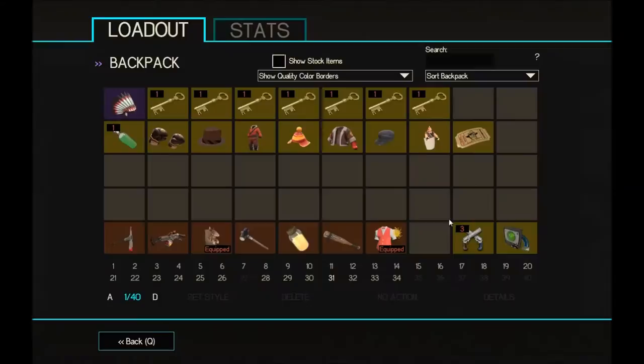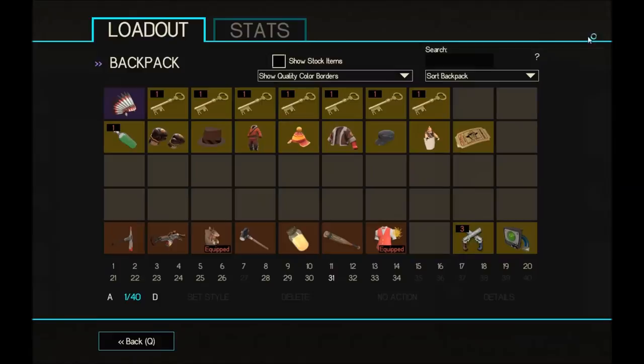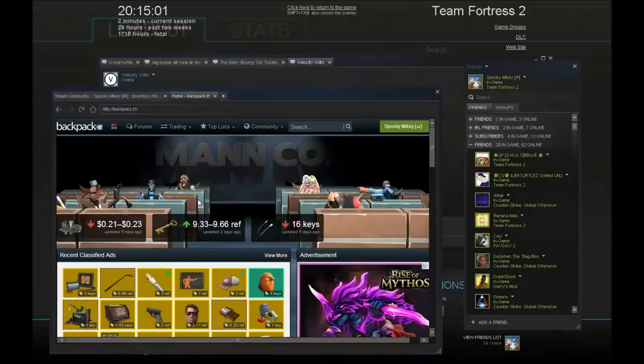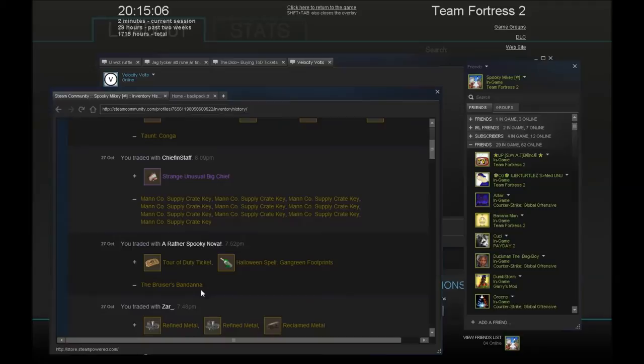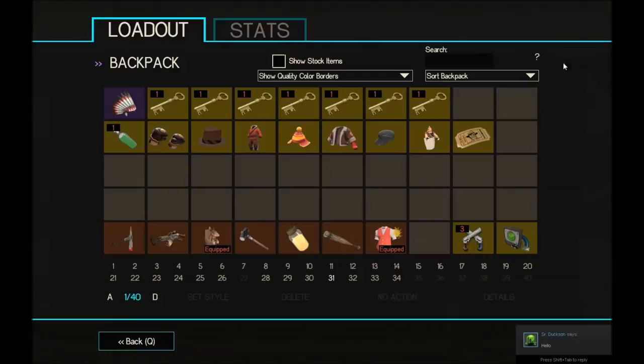I sold the Conga for 1 key 1.66 ref — I just wanted to sell everything. I might discount it a little bit just so everything gets sold, and I want to get more than one key from this. Tour of Duty tickets are now like 4.33 which is cool. See you in the next trade.